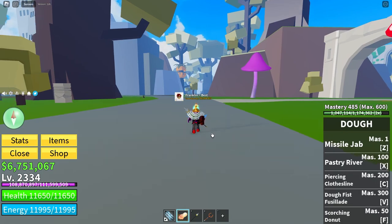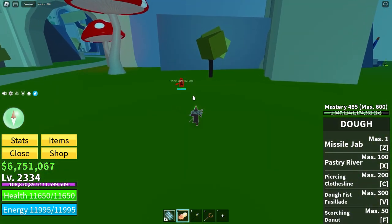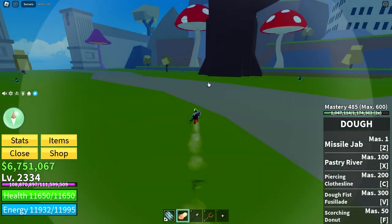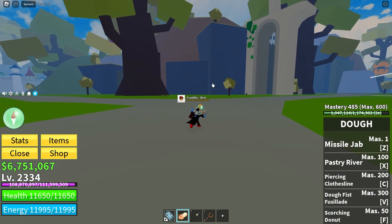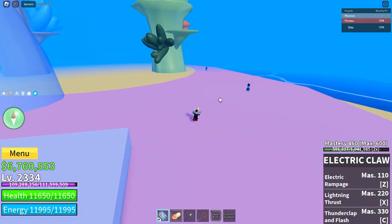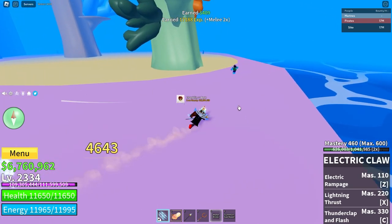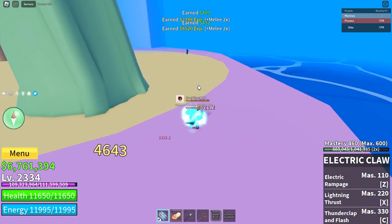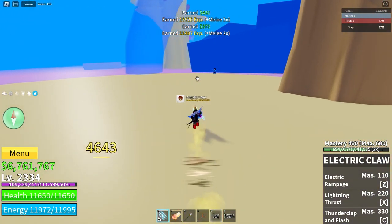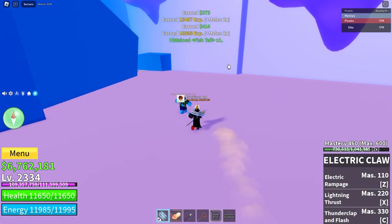The first thing you'll need is the 20 fishtails. In the third sea, you can get them from killing the Fishman Captains or the Fishman Raiders, but since they take quite a while to kill, you can also get fishtails from the first sea. I recommend doing this, considering it's much faster to kill these guys than the guys in the third sea. There we go — there's a fishtail.